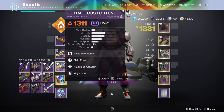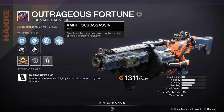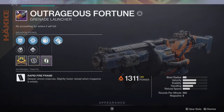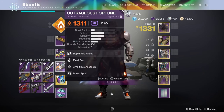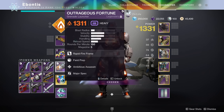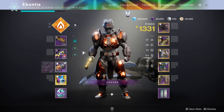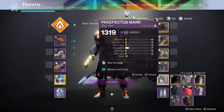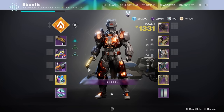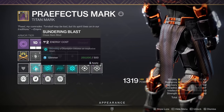I've got Outrageous Fortune with Field Prep for extra reserves, Spike Grenades, and Ambitious Assassin. You should be able to take an Overload Champion from full down to low health enough to finish them off — that's usually the goal with an Overload Champion. Otherwise you've got to flip back to your Hand Cannon. If you're running Grenade Launcher, make sure you run Breach and Clear. If you're not running Grenade Launcher, I'd probably advise running Sundering Blast so when you stun a Champion you get an Explosive Blast.